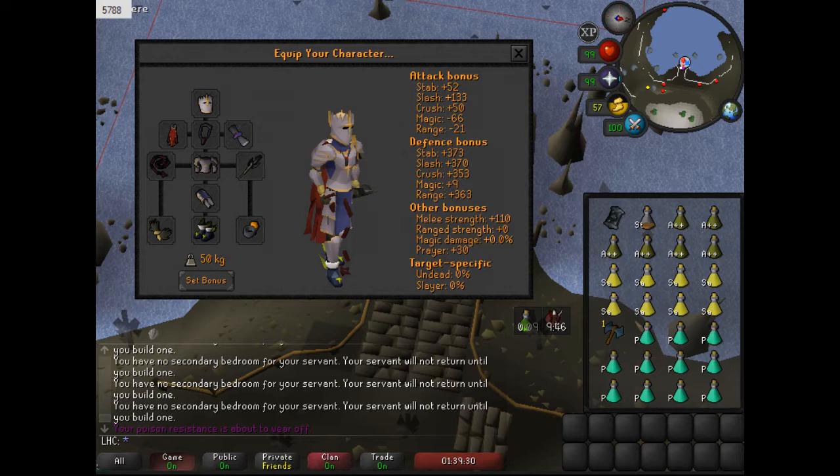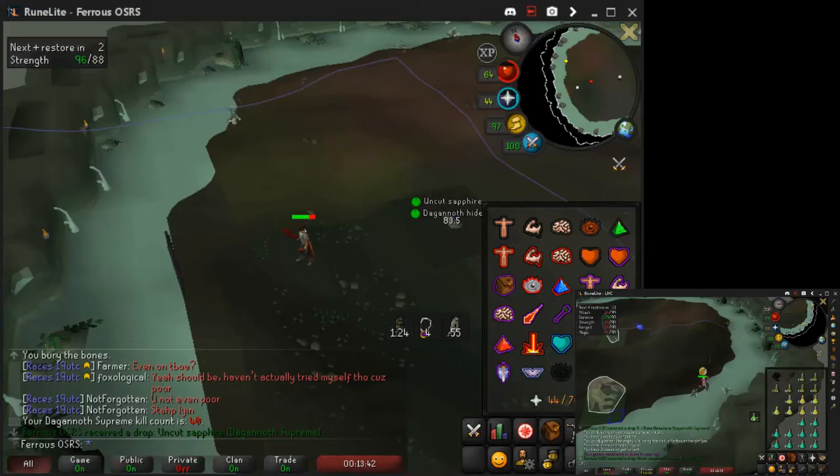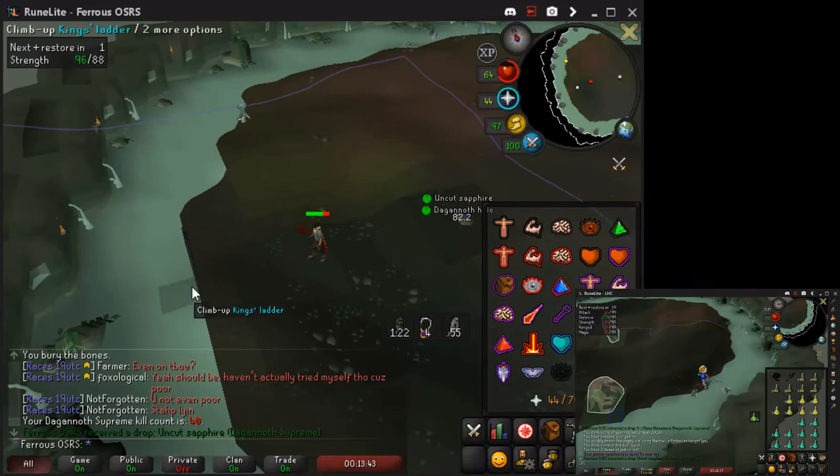This is what I bring on my tank alt. If you don't have Justiciar, you can easily downgrade that to Barrows or Proselyte — I'd probably recommend Vara, Helm and Skirt, and then Proselyte Plate Body. You want a Din's Bulwark, Stamina Potion for getting there, Antidote++, Saradomin Brew, your Rune Thrownaxe, and Prayer Pots. Then you want to bring a whip or something to kill Supreme one time.